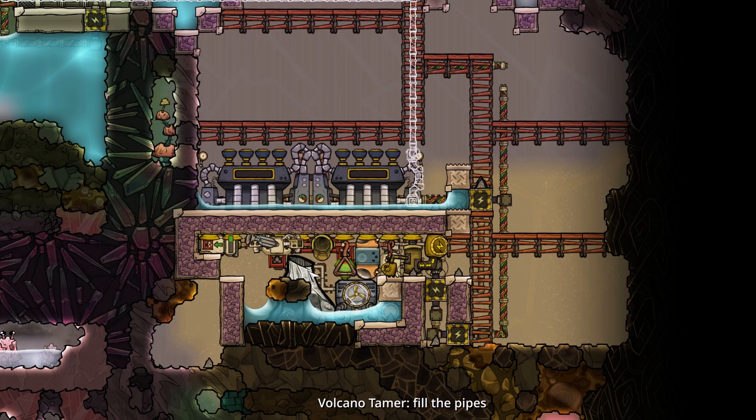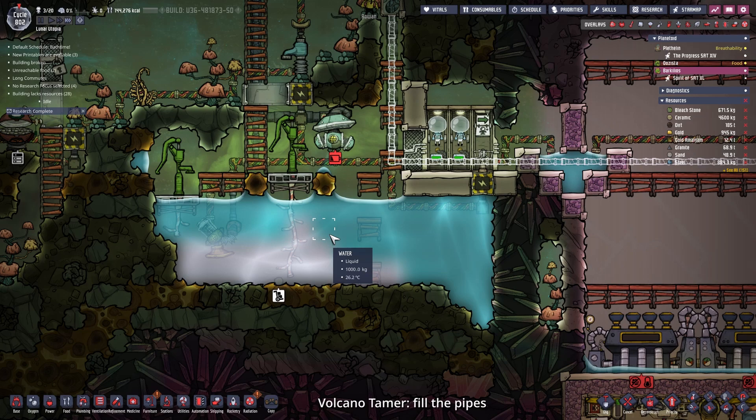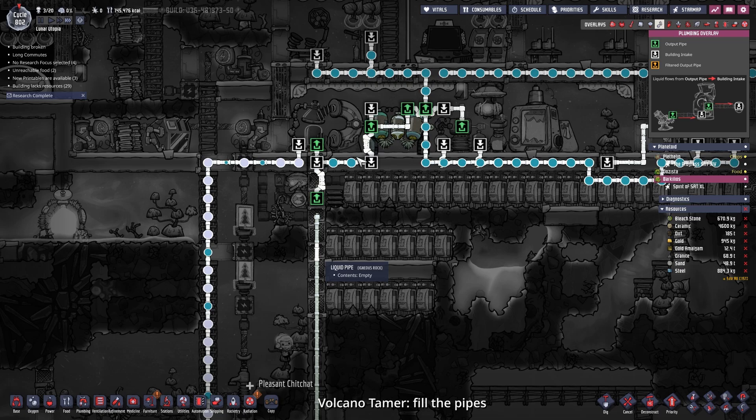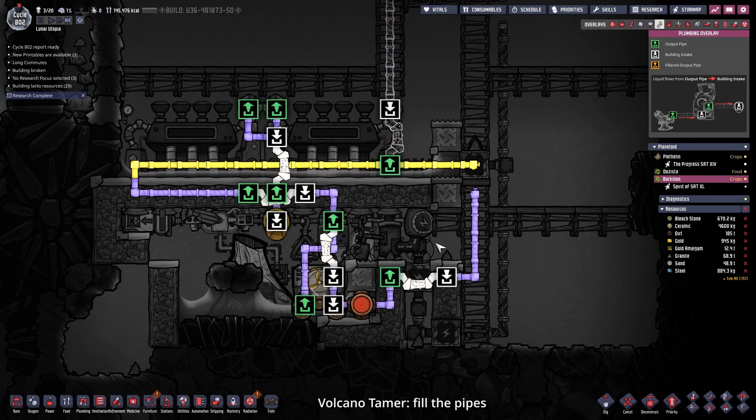Back at Barkelius and our volcano tamer, we pretty much are done with the build. We only have to fill in our loop. Sadly I just have water and salt water, which both don't have that much of a temperature range. Polluted water is way better in that aspect. But for now let's use the clean water. That's why I prepared a pipe right here from our input which is filtering the salt water into clean water. Then we can connect it up and fill the loop.